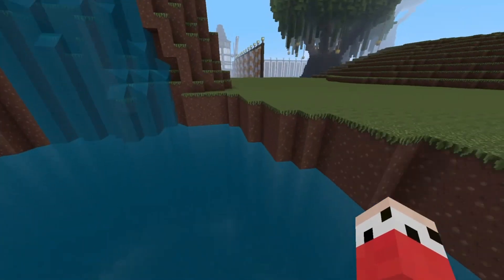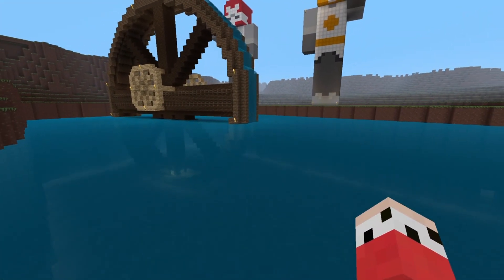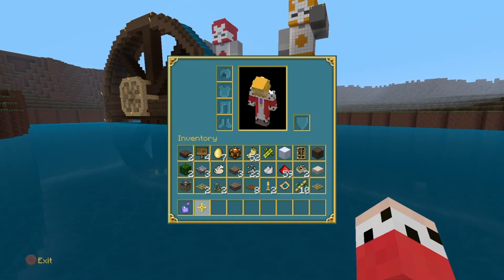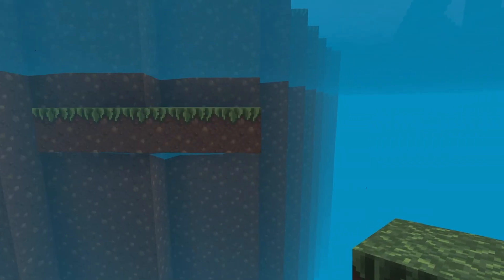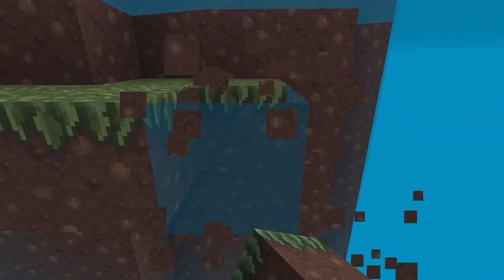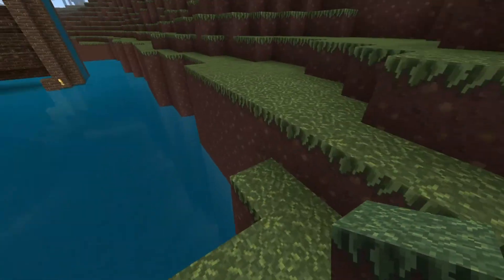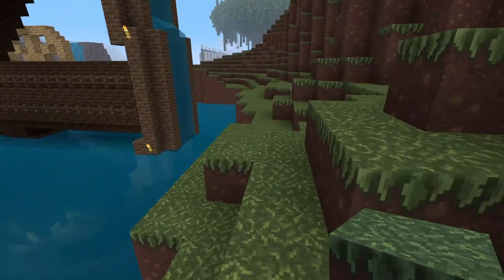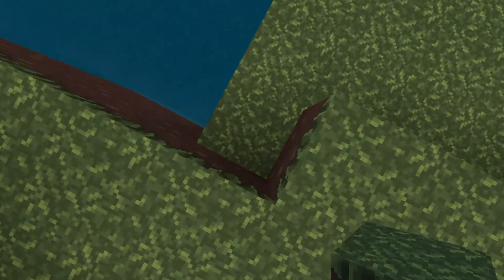Now you can actually swim inside the water, which I think is amazing. I think it looks so much more realistic when the water's raised up like that. What I had to do was grab the piece of grass on that level, basically fill it out, put water on top, and then break each individual block. It didn't take too long — maybe an hour, two hours total, not all in one sitting. But I think the water looks more realistic now.